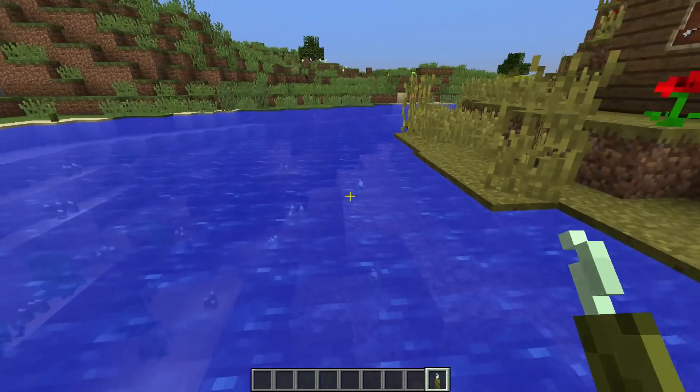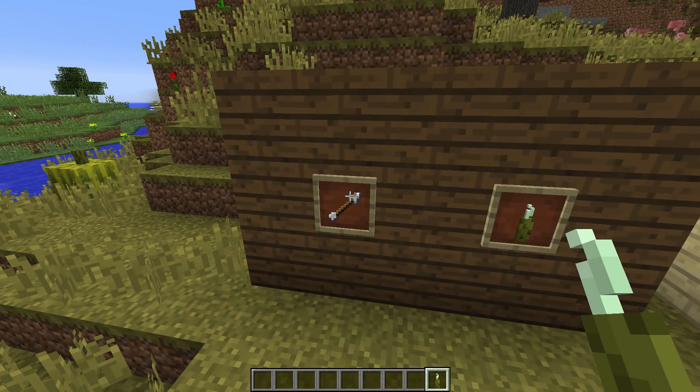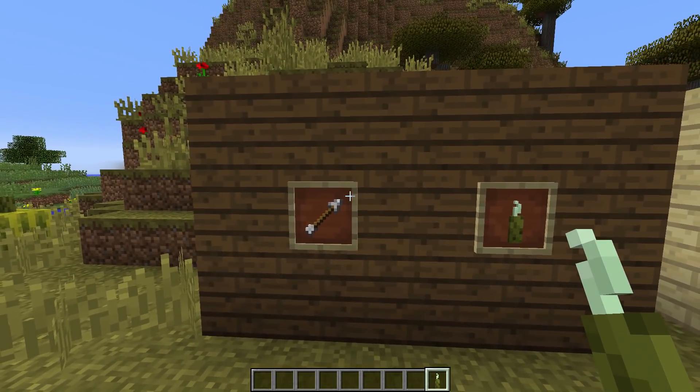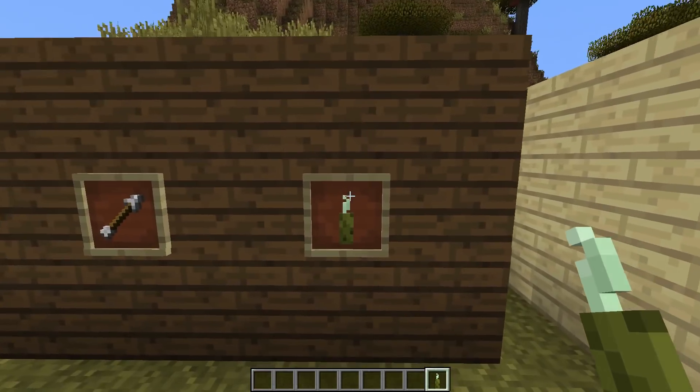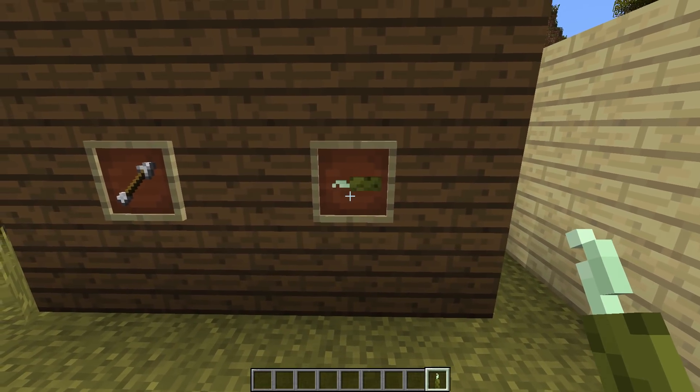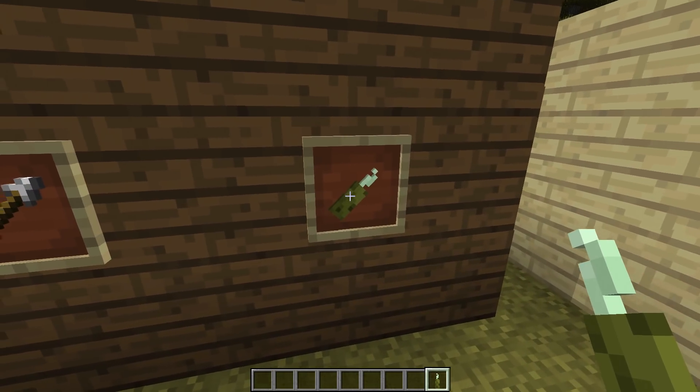You can use pickles for a kind of arrow pointer. Now with a regular arrow one is diagonal, but with a pickle, one points straight up — that's the starting position. So you can spin it around and have some kind of redstone secret door thing if you didn't want to use a regular arrow.